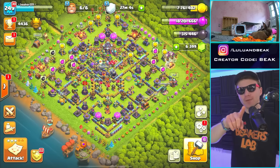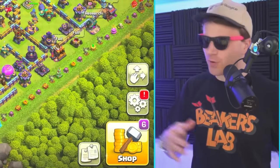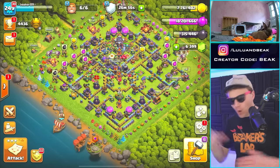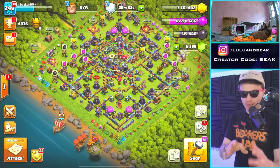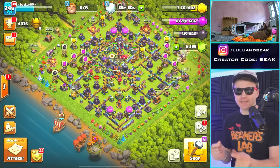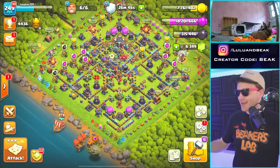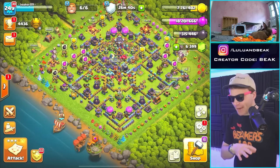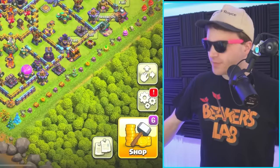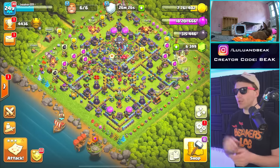We're gonna do clan capital upgrades today. They're huge — everything's super overpriced over there, but that's the point. We've done them all at once with the clan before, so you go from not having the upgrade to having it done in a second. The max wall level is like 1.6 million — that might as well be the GDP of a small country.